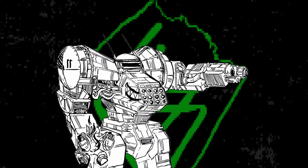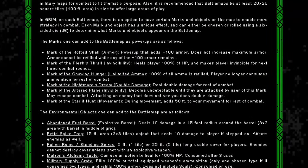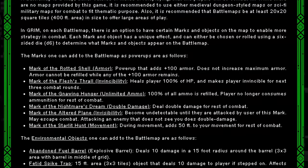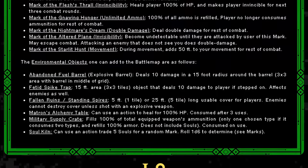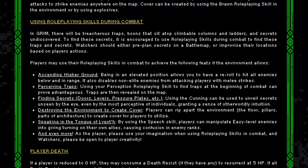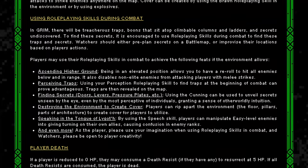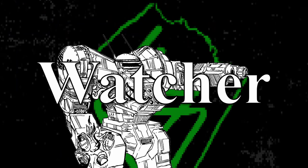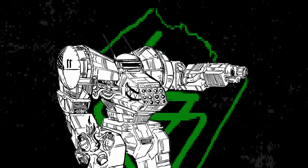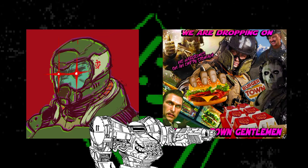This is a boomer shooter TTRPG, so you can always try to find something on the 20 by 20 battle map to aid you — like marks that grant invincibility, double damage, or unlimited ammo — or use environmental objects like supply crates to give you stuff, or traps to lure enemies in. You can also use the environment itself and your roleplaying skills to find leverage, secrets, and other things to fight back. The GM, or the Watcher, can do a lot to make things easier or harder for the players — it's about making your players feel like the Doom Slayer or some guy in Call of Duty.